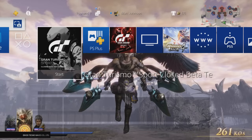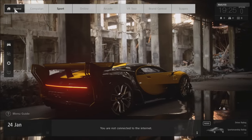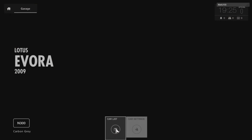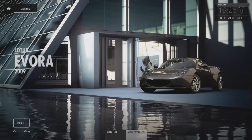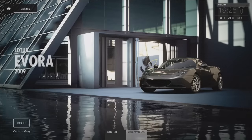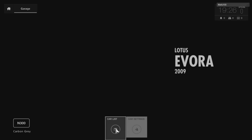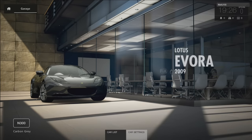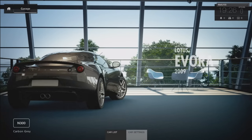Now we take a quick stop at the Gran Turismo Sport Closed Beta, released prior to the full game to a select few — including yours truly. If you were one of the lucky ones, you may have witnessed gameplay of the Lotus Evora, a car that featured in the closed beta but was absent from the full game. It's been reported that its removal was due to licensing issues, though it had already featured in GT5 and GT6. Whatever the reason, the Evora has never returned to Gran Turismo to date.